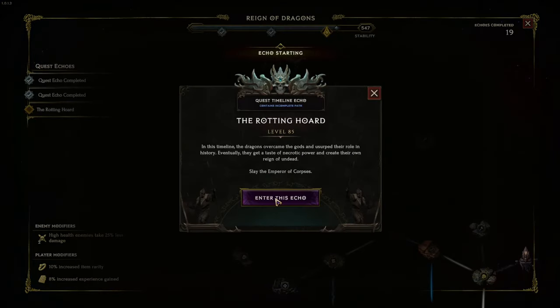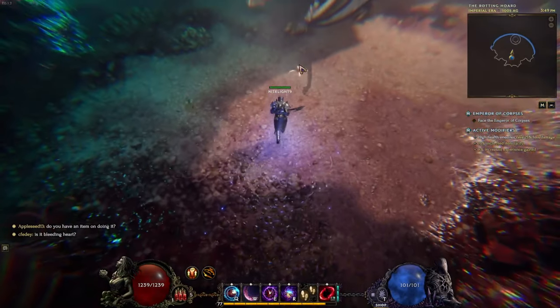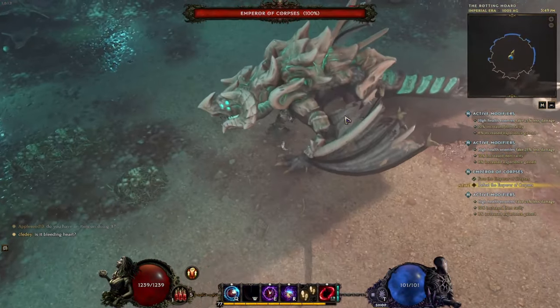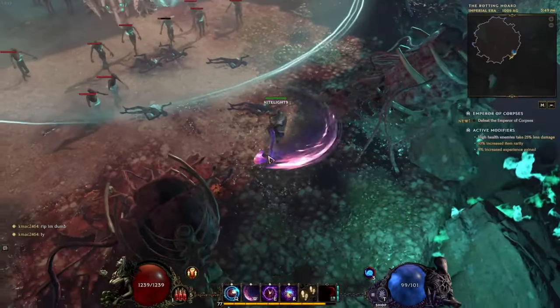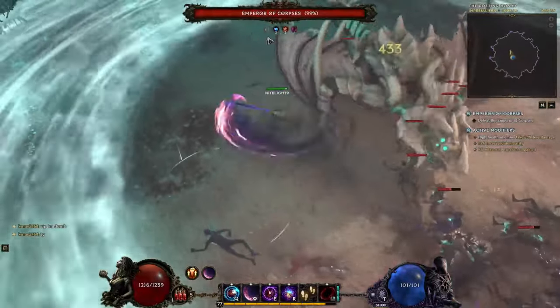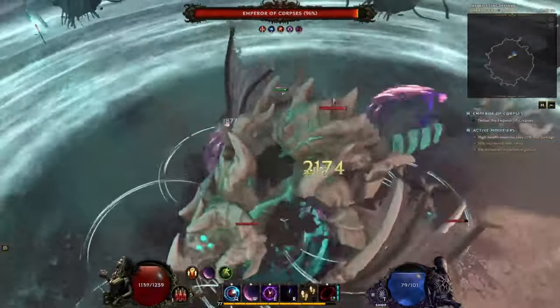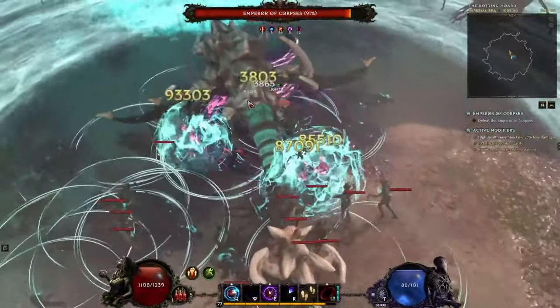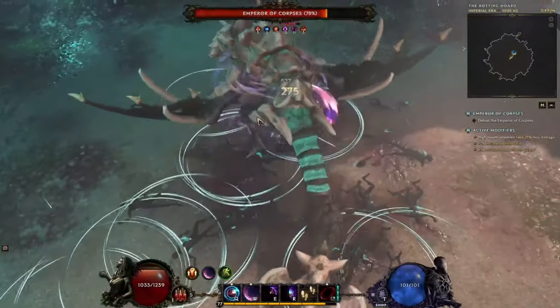Here we are — the third quest echo for Reign of Dragons: the Rotting Horde. We're going to walk up, do just a little bit of damage, then run away, because the very first move he does is that large AoE followed by the outside AoE. So you basically run away from him and then have to run inside. The first one's a nuke; the second one is constant damage but will kill you if you stand in it for more than about two and a half seconds.